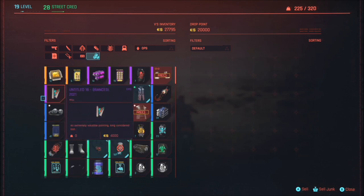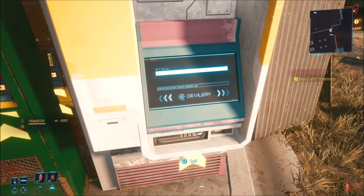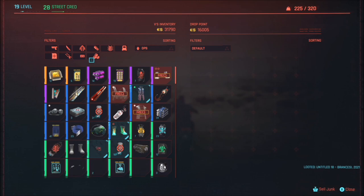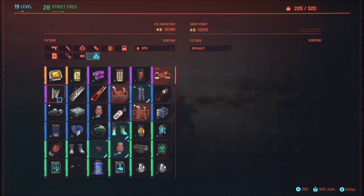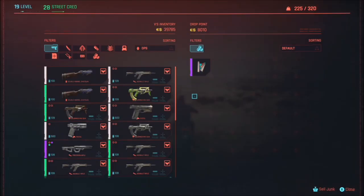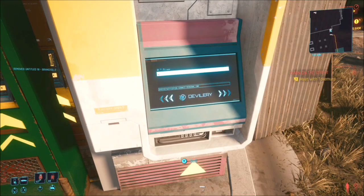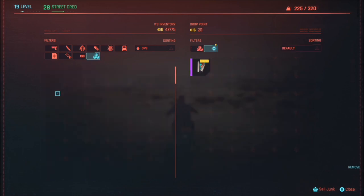You'll then go into your junk folder and find the painting that you've just picked up. Once you sell this you will get four thousand eddies, and as you can see when you go back onto it it will charge you four thousand eddies to buy it back — but if you pop out of the junk dispenser and go back in to buy it back, it will only cost you five eddies. Then all you have to do is keep on doing it: rinse and repeat — sell it, come out, go back in, buy it, and sell it again until the drop point has no more eddies left.